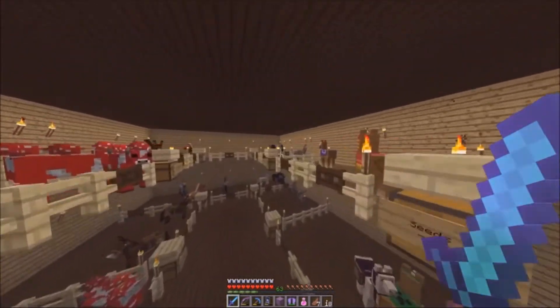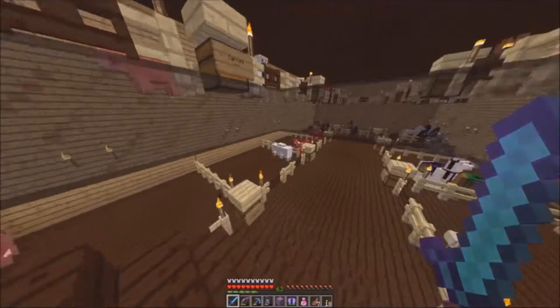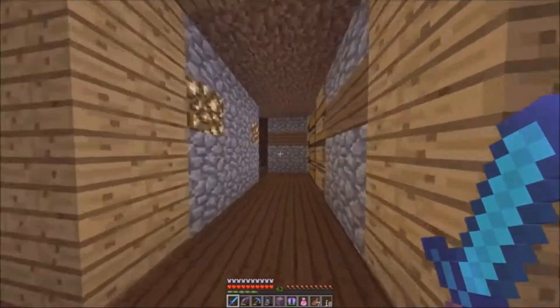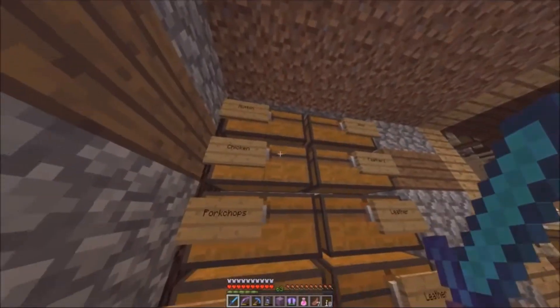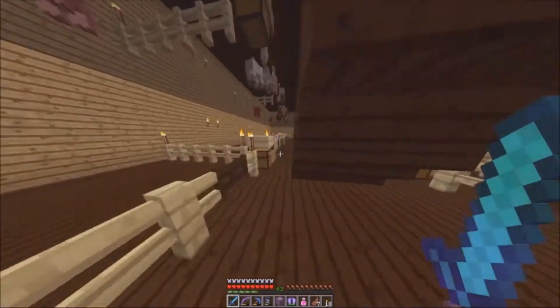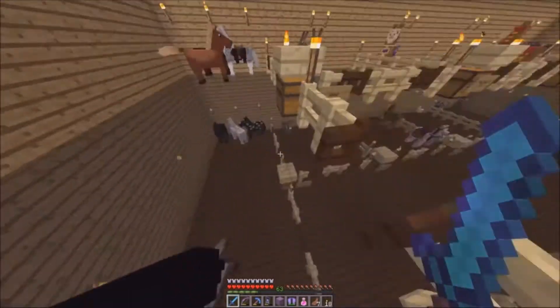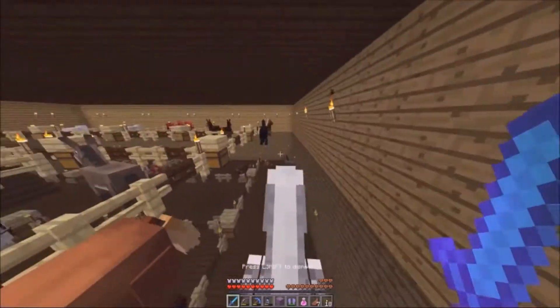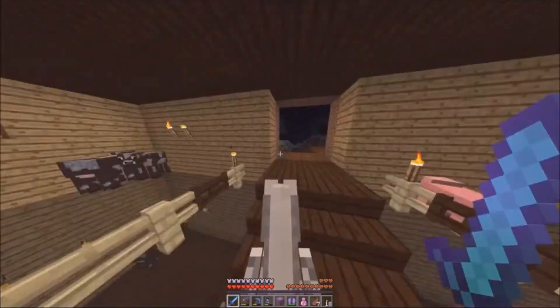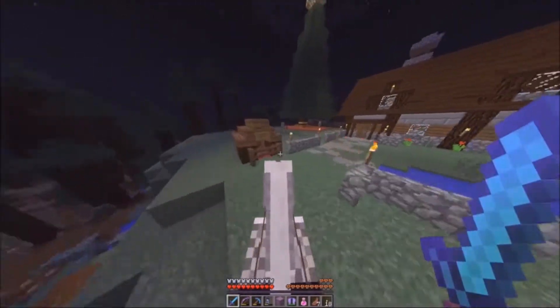Okay, into actual video stuff. The mob farm is pretty much complete. I put in these chests here containing the food that the mobs eat on both floors, and back here is the way to the little perimeter around the basement where all their drops will go. Over here, one of these horses I've tamed, put armor on, and named Rasputin.